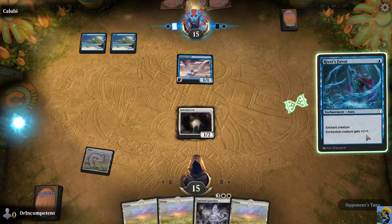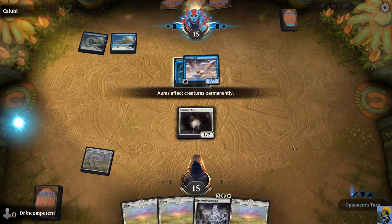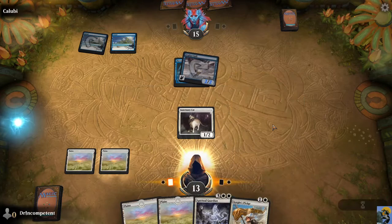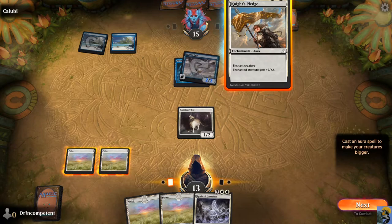Sometimes certain colors are better or worse at doing things. Unstable Mutation was always an awesome blue power-up, but we don't want to see that. Auras affect creatures permanently. That bird can fly over any blockers on the ground. I'm going to make my cat even bigger — we're going to knight this cat. This cat is becoming Sir or Madam Sanctuary Cat.